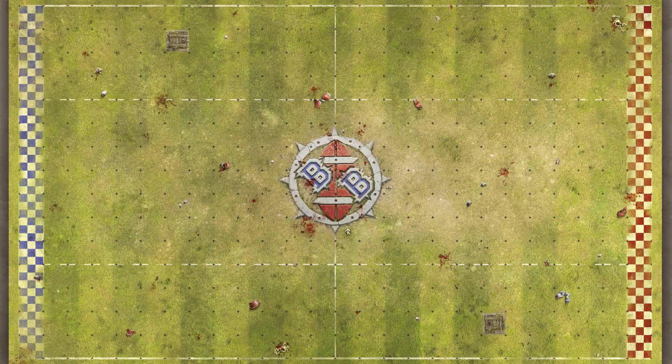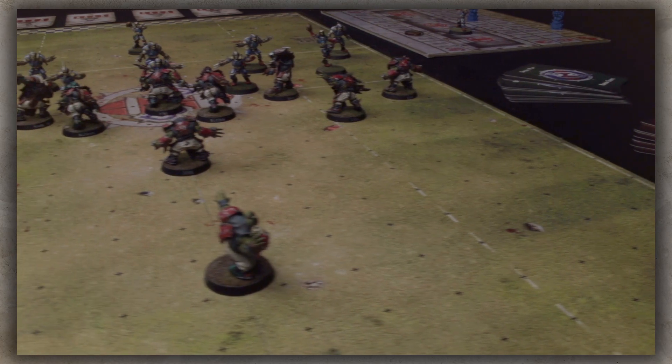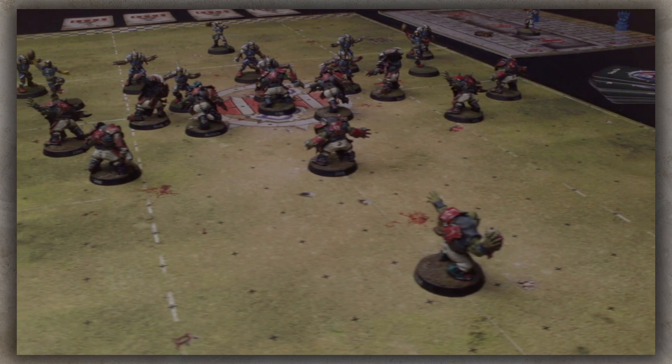Kickoff: a flip of the Blood Bowl coin decides which team will be the kicking team and which team will be the receiving team. The coach of the kicking team places the ball in any square in their opponent's half of the pitch. The ball will then scatter in a random direction using the scatter template. Once the kickoff has been taken, the receiving team takes their first turn.